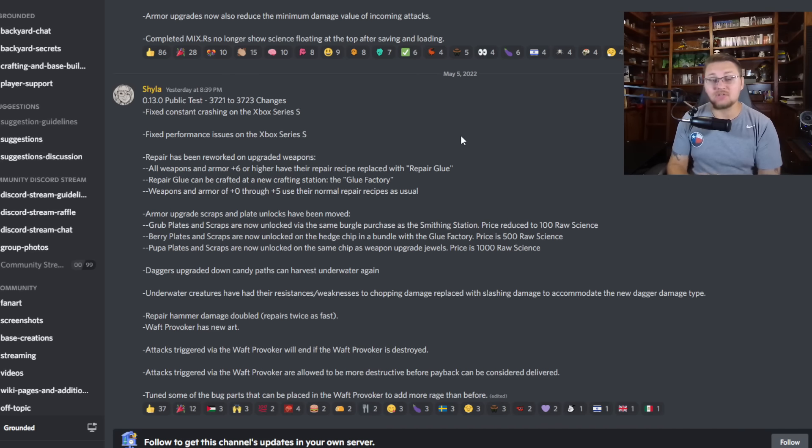Here's another big change: armor glue is back, now called repair glue. Repair glue has been reworked for upgraded weapons and armor. In order to repair all weapons and armor that are tier six or higher, there is a new repair recipe called repair glue, which can be crafted in the new crafting station - the glue factory. Weapons and armor of tier zero to five use normal recipes as usual.